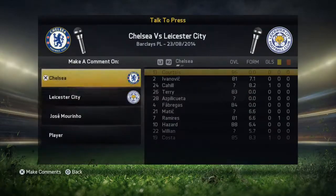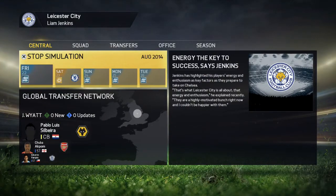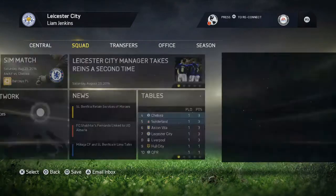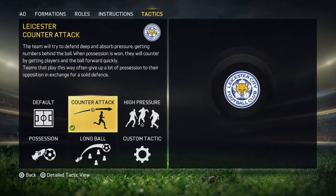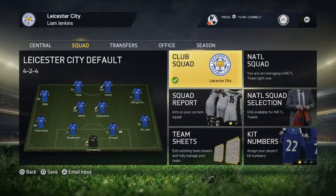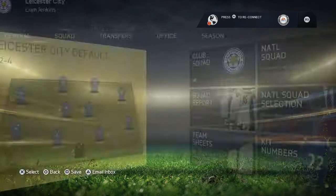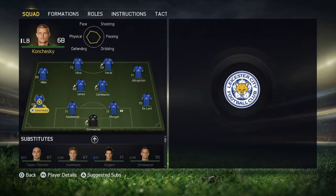Hey guys, what's going on? Genco Sports here bringing you the second episode of my Leicester City being manager career mode, and we take on Chelsea now. The first fixture wasn't hard enough as we faced Everton — we've now got to face one of the toughest teams in not only England but Europe as well. A couple of changes made to the squad before we face this dynamite Chelsea side, who got off to a flying 3-0 win.